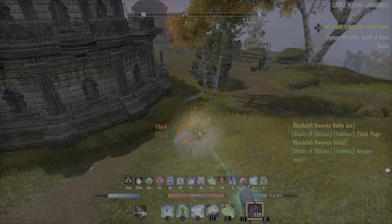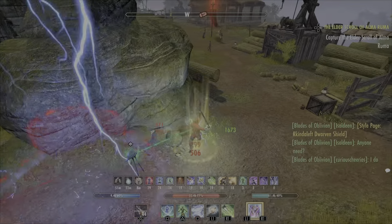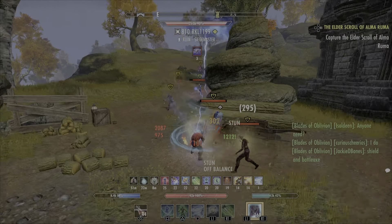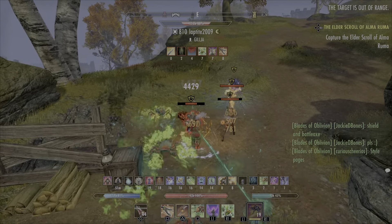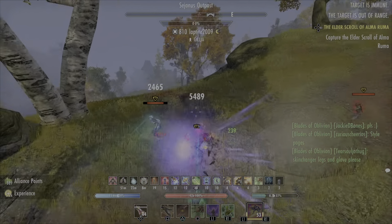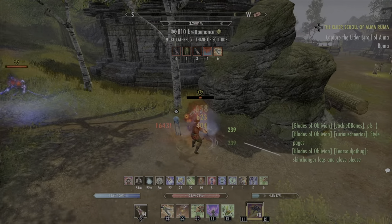We're running a tanky setup here on the Warden. The Warden benefits from this due to its health-based heal and Arctic Blast, and that's what we're spamming here to keep us alive. It also is a mediocre stun, more of a defensive stun — can be used kind of like Surprise Attack on the Nightblade if you have a lot of guys around you. Putting some pressure out on these guys with DOTs, running some DOTs and some poisons, keeping Subterranean Assault.